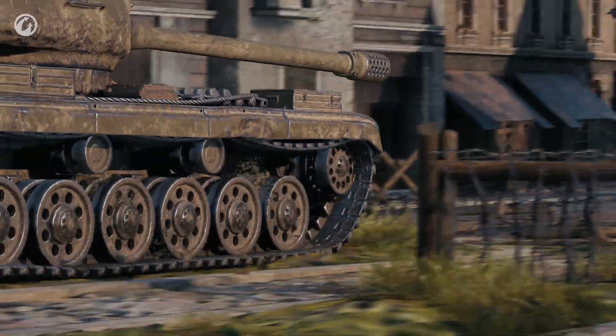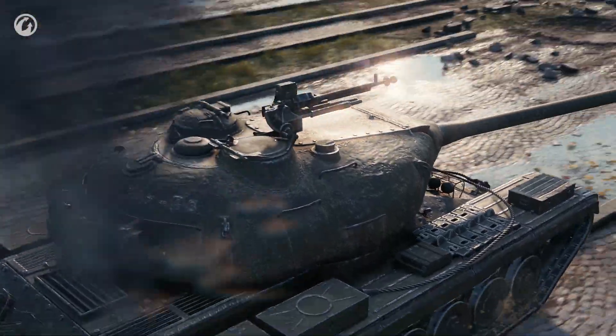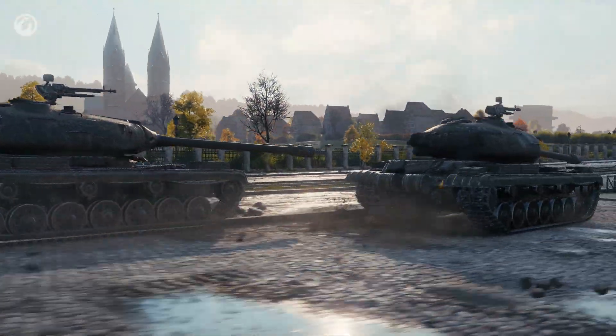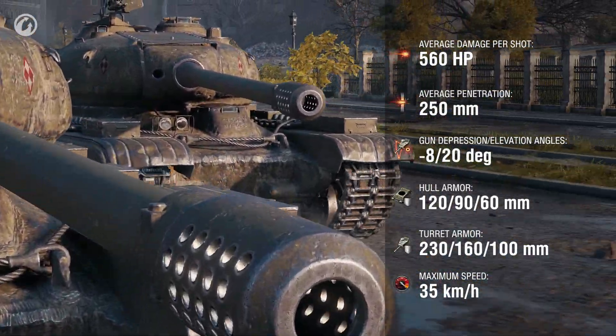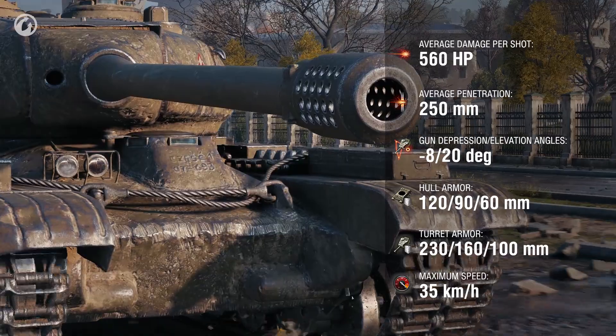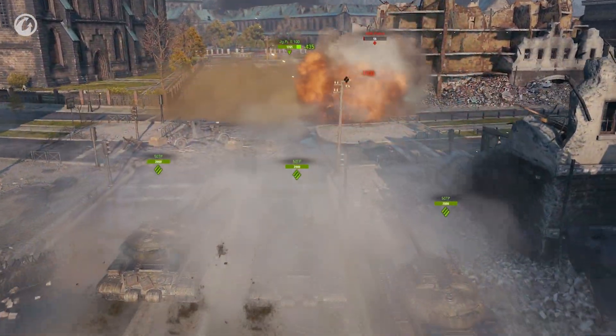The last step before the top is the 50TP Tishkevica. In terms of characteristics, this is the younger brother of the top-tier tank, but among its peers it stands out because of its alpha — 560 hit points. Good armor allows you to play at the front, where there are so many enemies that you won't know whom to shoot first.